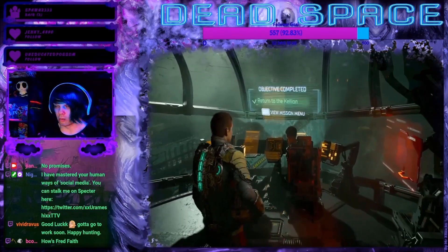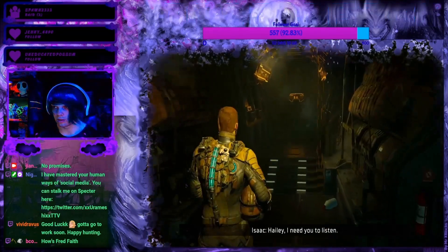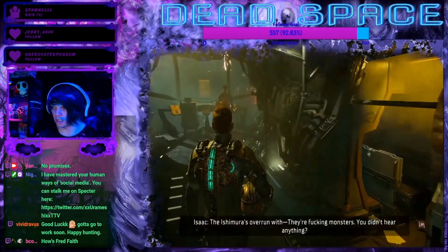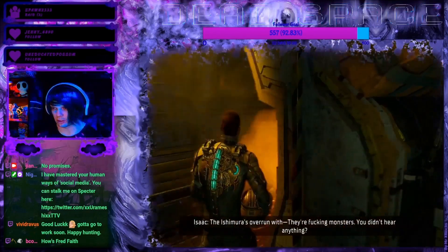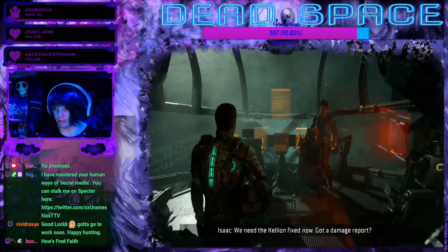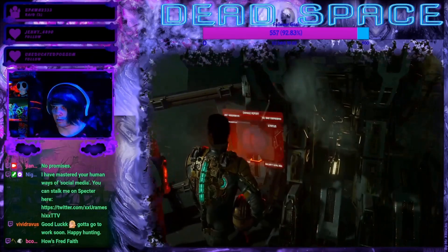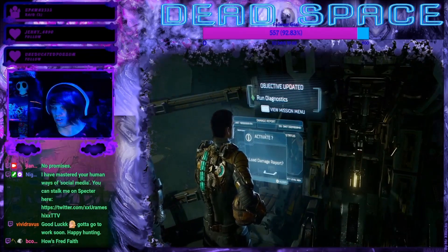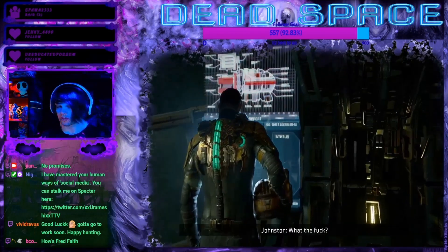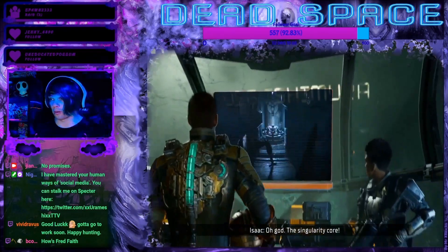Singularity core — bro, look at me, do I look like I know how to work a singularity core? No. I look like I'm gonna drive my kid to a soccer game and then take him out for pizza. Our damage report is even more messed up than the Ishimura's damage report. Where's the store? How do I sell stuff? I mean you don't sell stuff to a bank, you store stuff in a bank, but you get my drift.